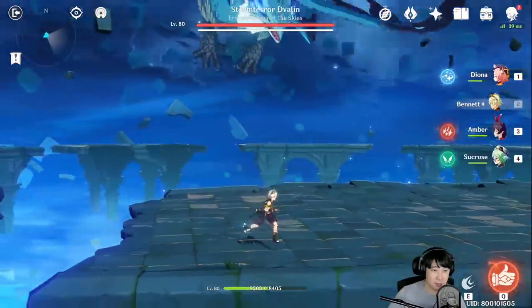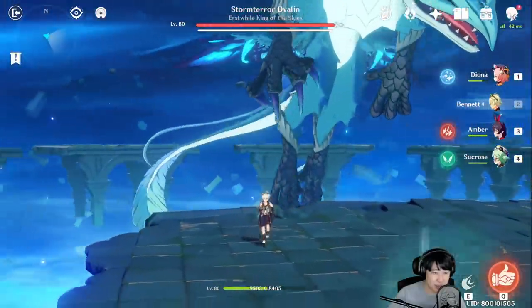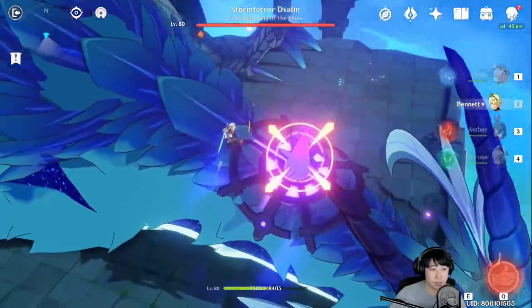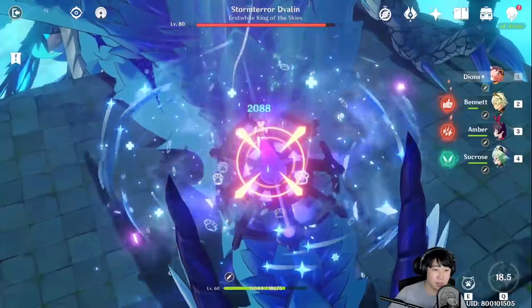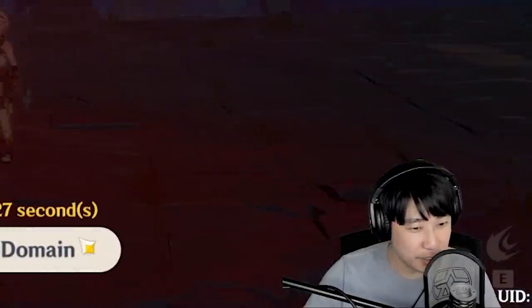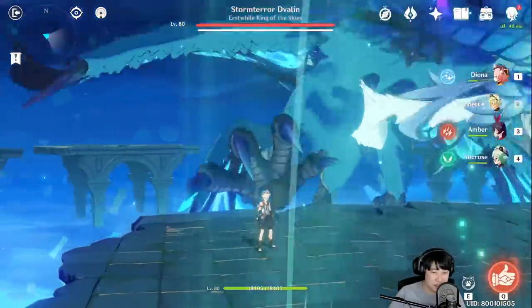Here we are back at Dvalin, and he looks very sad — maybe because I'm using him as a lab rat. The bad thing about this team is that there's no heavy DPS to take down the shield of Dvalin. He's like a cat — he scratches, he stomps.